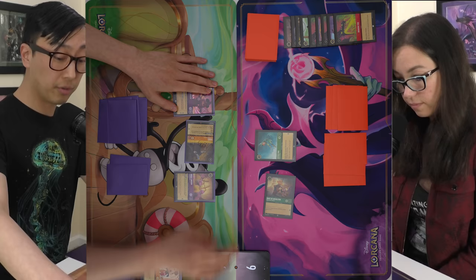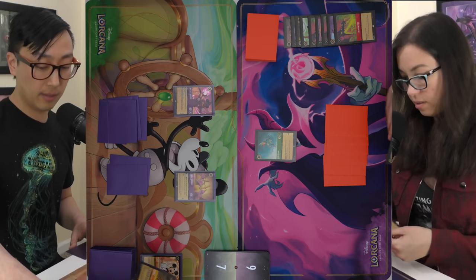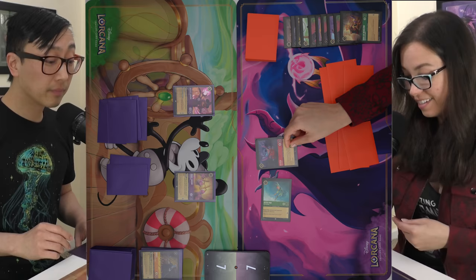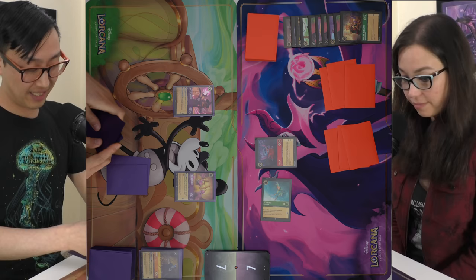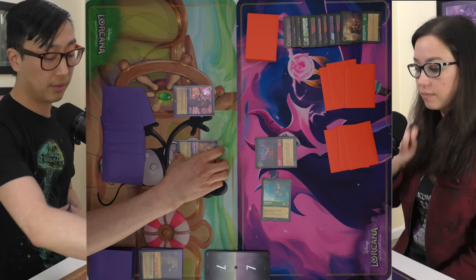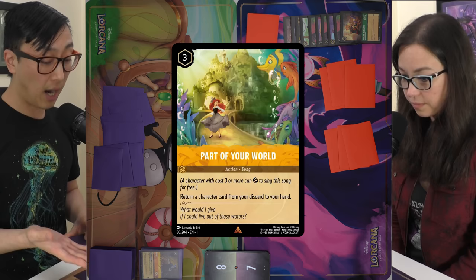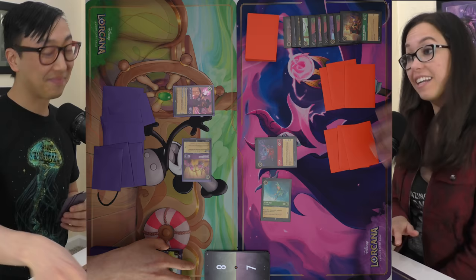Duke of Wesselton will challenge Hades — they trade. I'll quest with Peter Pan and tap six to play a rare — finally we're playing Stitch. He's got a big butt but doesn't do anything. Pass. I'll send the Magic Broom on a quest to go to eight, pay three for Part of Your World to return Hades from discard to my hand. Your deck is gross — I like how this deck has magnets on the rares so they rise to the top, plus the card draw and graveyard recursion.